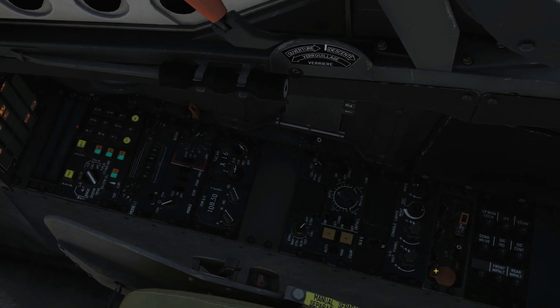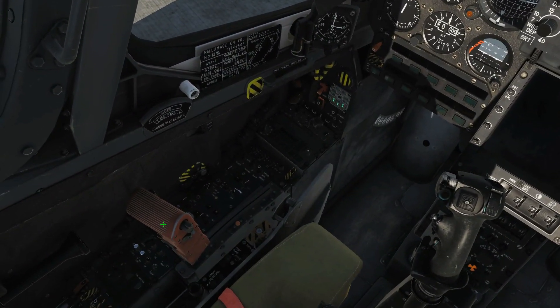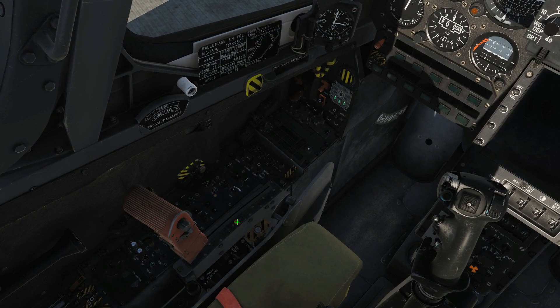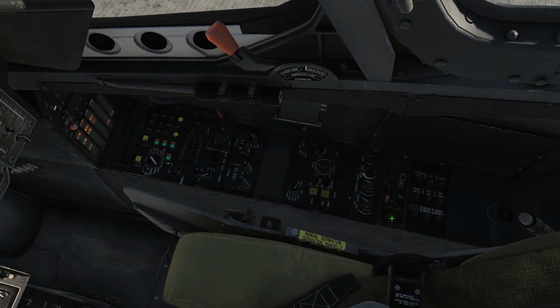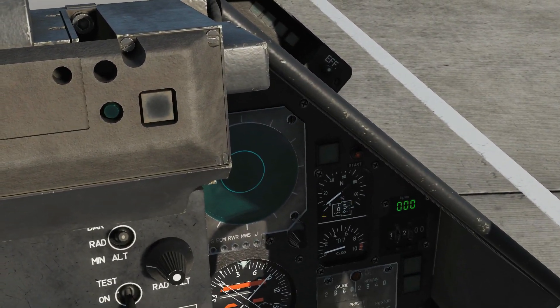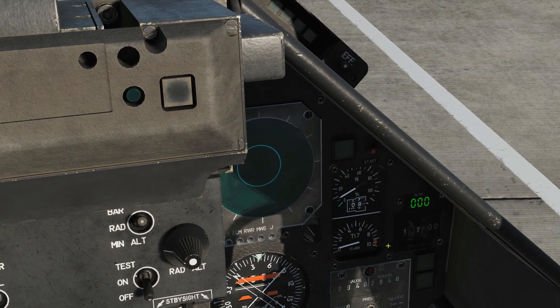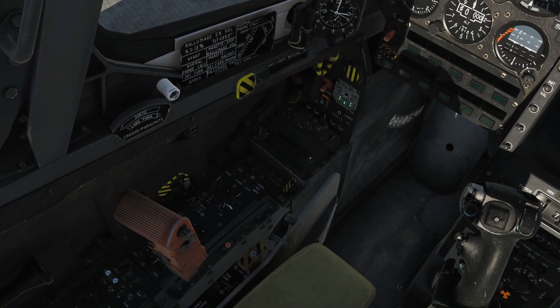Starter switch cover up. Next, we need to check that our throttle is in stop position — just to make sure, we'll click the button there. It is. Press the starter switch. Next, wait until this gauge reads at least 10% engine speed. Then move our throttle forward and then backwards into idle position.